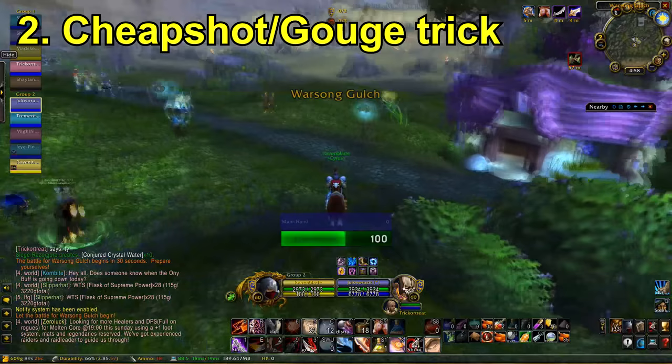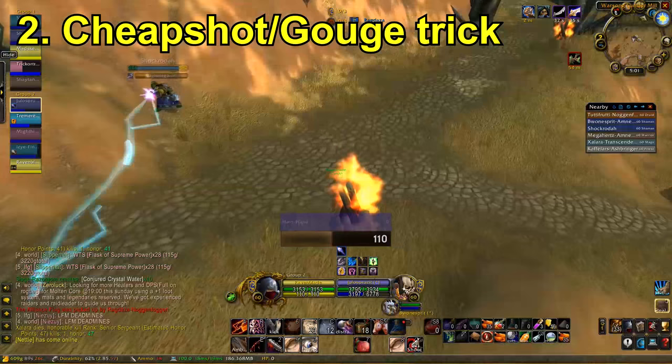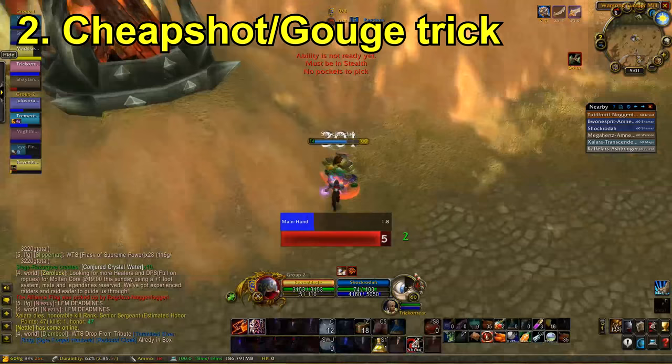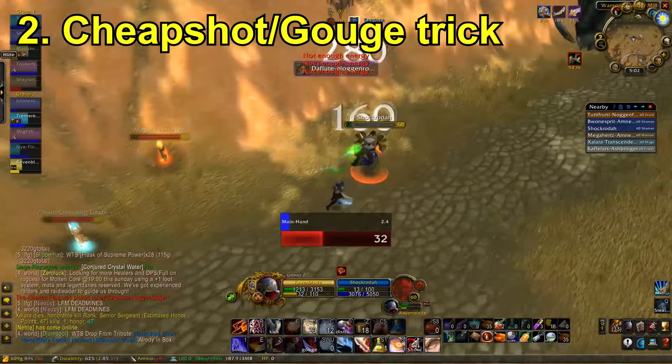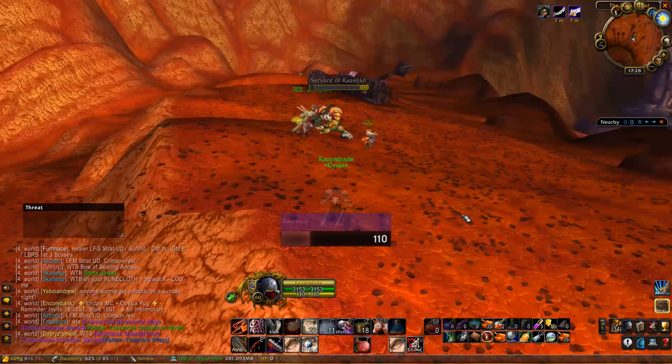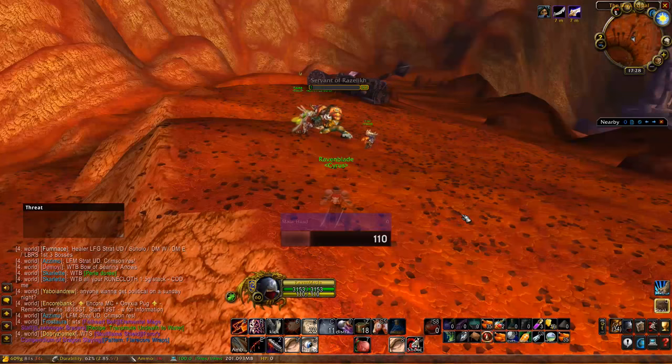I'm going to attempt to show this trick on a mage, or I might just settle for any orc or similar mob to demonstrate what it looks like. I have an orc here I'm going to open up on — you want to be facing the target to do this trick — and then straight into a Gouge. As you can see, I did get the stun off, four combo points into an Eviscerate, and I've actually killed him. That turned out much better than I thought.